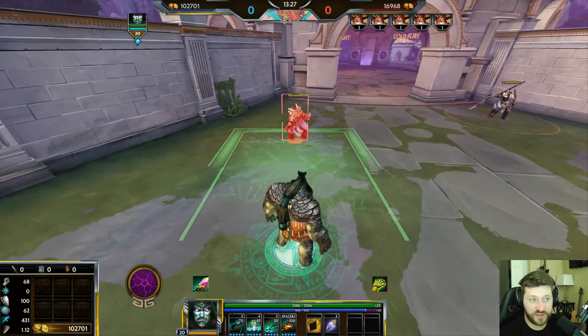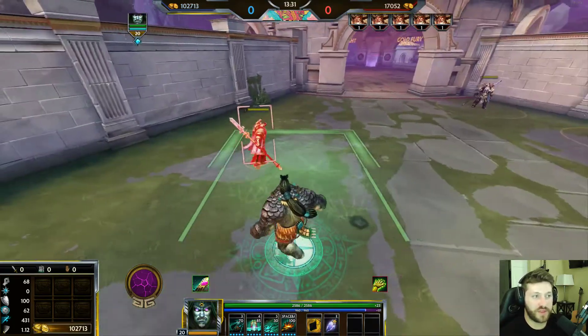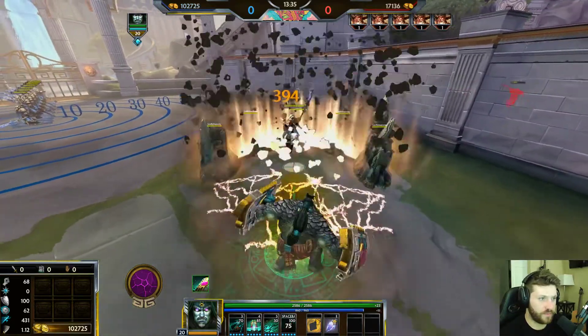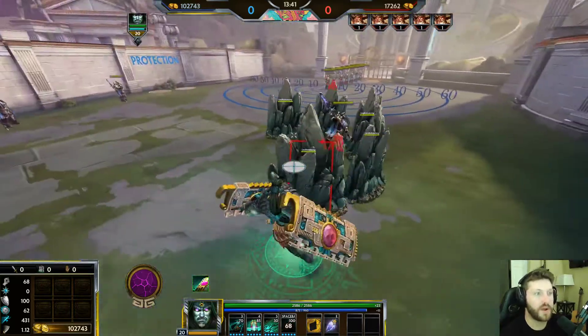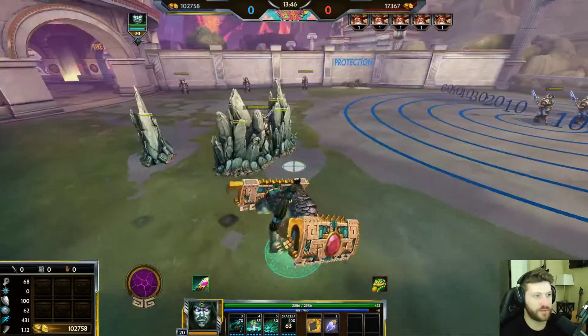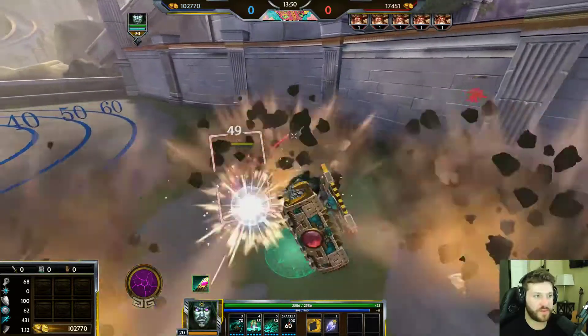Any enemy within the wall's path takes damage, and if you trap them between yourself and the wall, they literally have to go all the way around to escape. Enemies can auto the walls down, but Cabrakan can remove them with one basic attack and walk right through. So while it's harder for enemies to break through, you have full control over the walls.